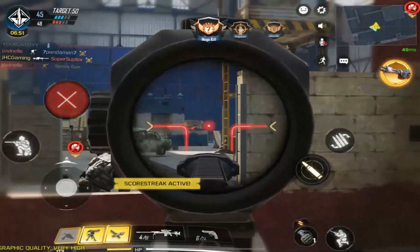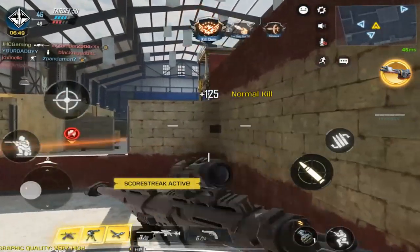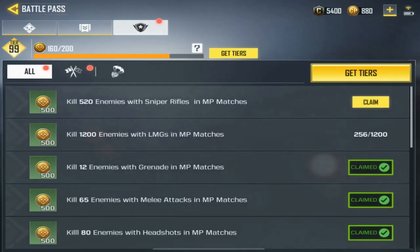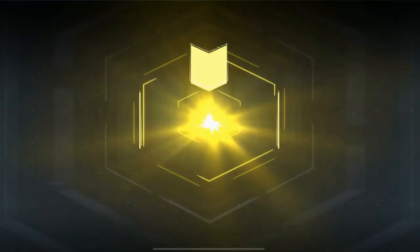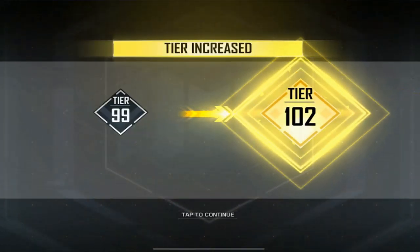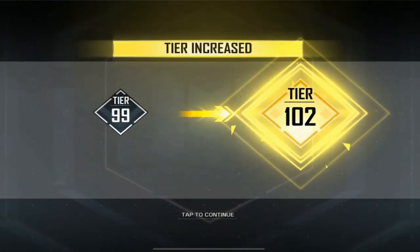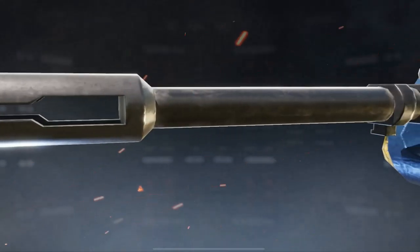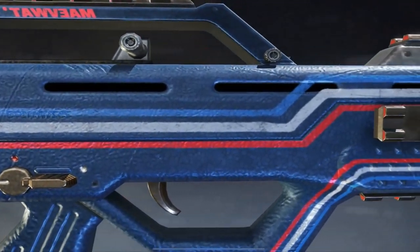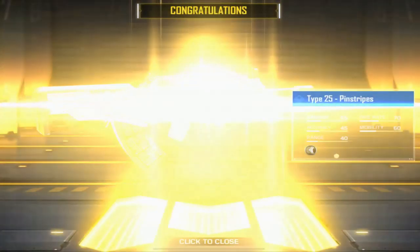And that is it guys — ready to claim 500 points for that 520 sniper kills, and we move up from tier 99 straight to tier 102. That's 500 points. And here we go — that beautiful Pinstripe Type 25, so freaking amazing, cannot wait to try it out.